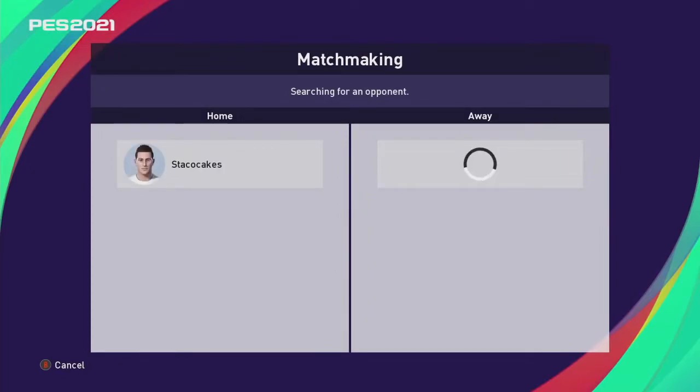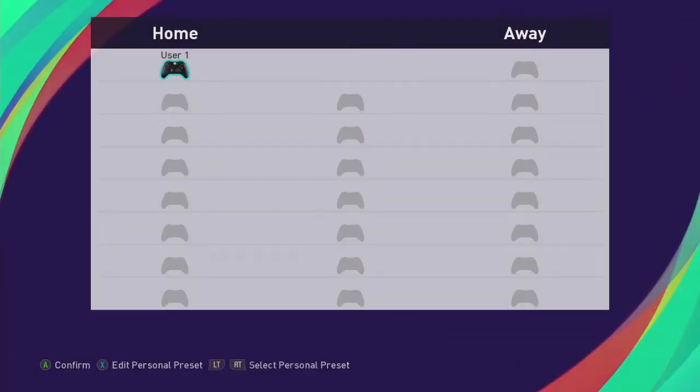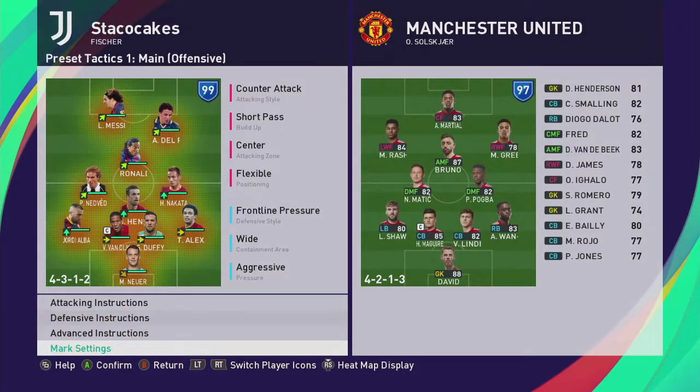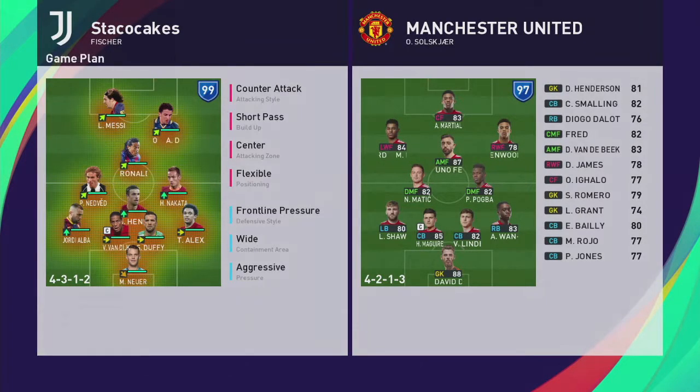Let's get Manchester United on Legend. There are a couple of things you can do — you can try to play for penalty kicks by kicking the ball around the back, or you can try to go for the win. Neuer is always on a down arrow for me, so we're going to be doing this without a proper goalkeeper. I'm going to go to Mark Settings and put my best defender on Martial.